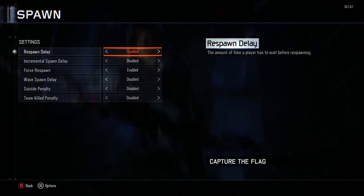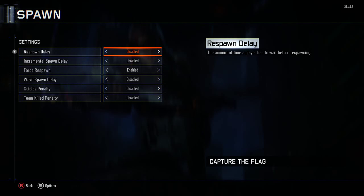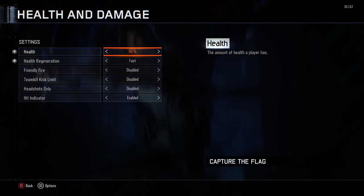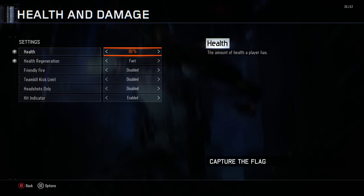The spawn — capture the flag has like a 5-second delay, but you want to turn it down to disabled. Health damage — you want to lower that to 80 if you don't want to get hit markers, and you want fast regeneration.